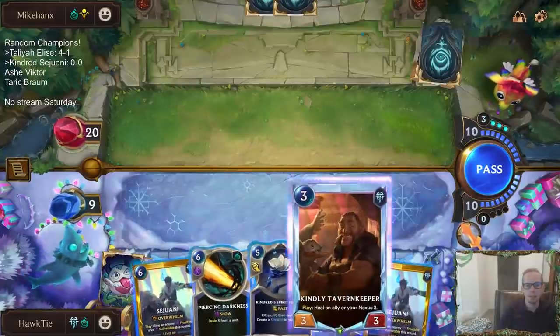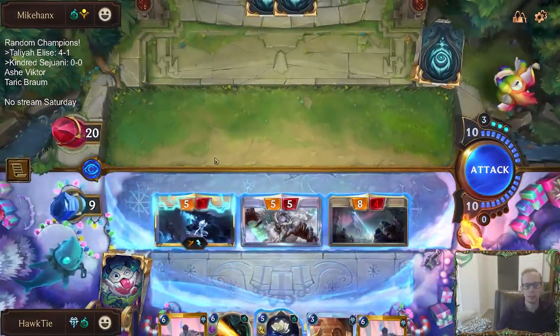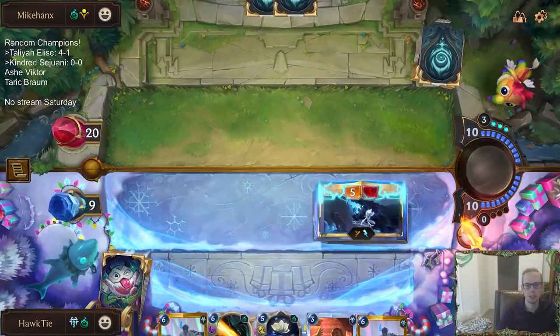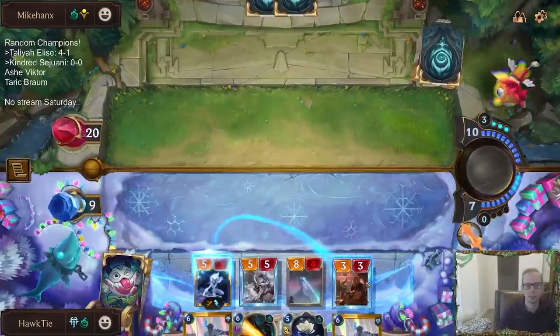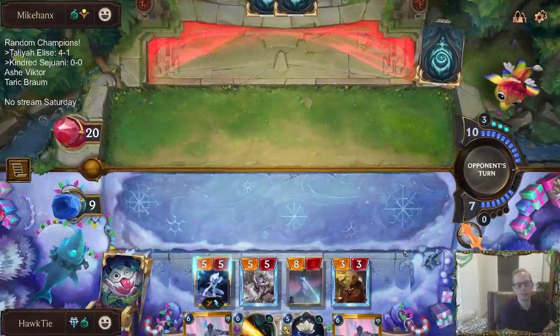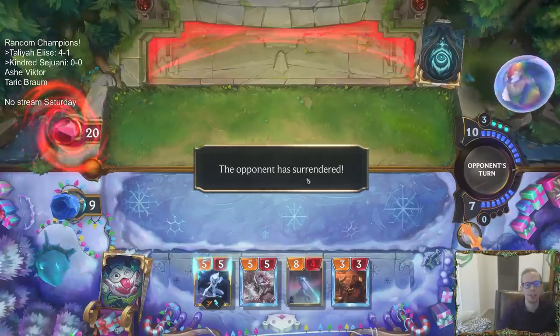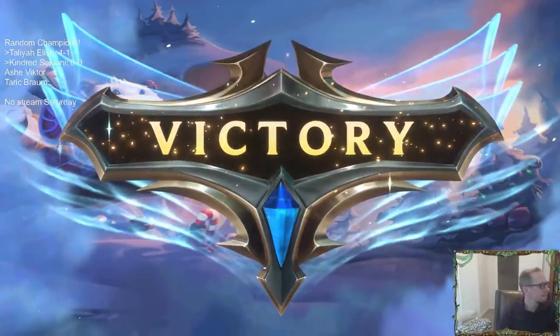It's not lethal right now — this only puts them down to two. I think we're supposed to attack. We get Sejuani now — now that's lethal. If they play a blocker, we can Sejuani in.